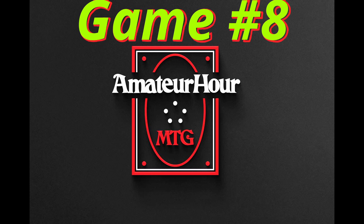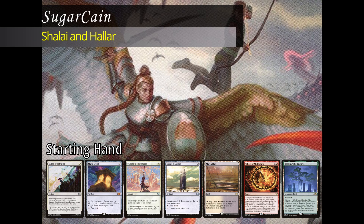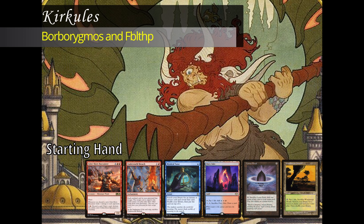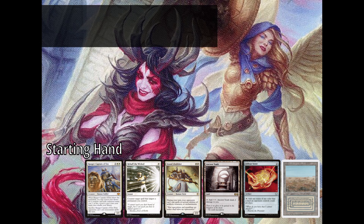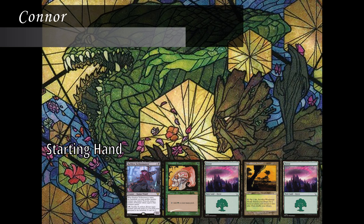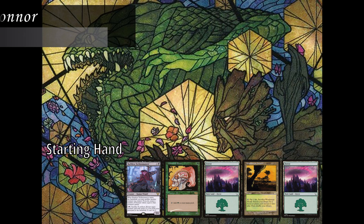Welcome back for another edition of Amateur Hour MTG. Starting us off, we have Sugarcane playing Shalai and Halar — plus one, plus one counters go brrr. Then you have Curcules playing Orbarigmos and Fibblethip — 'I'm a five drop in the command zone.' Going third, we have Token Princess playing Drina and Linvala, Lady Stacks. And lastly, we have Connor playing Yargle and Multani. That's not a tree frog.